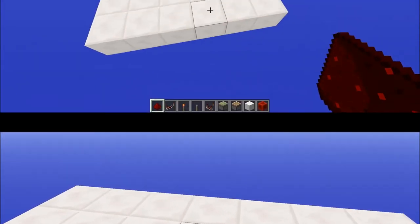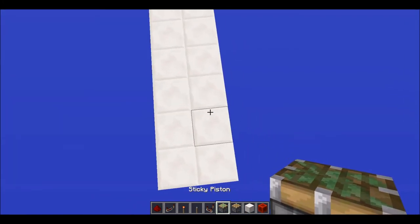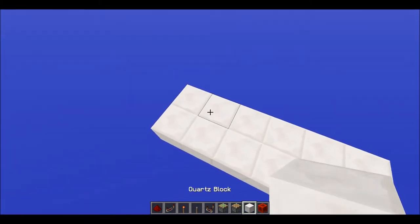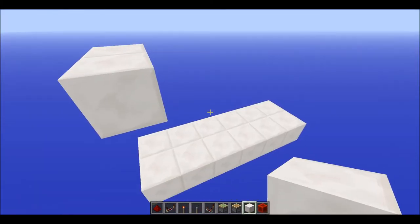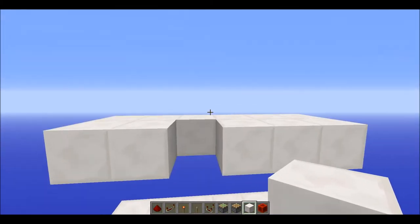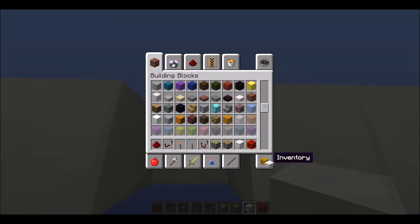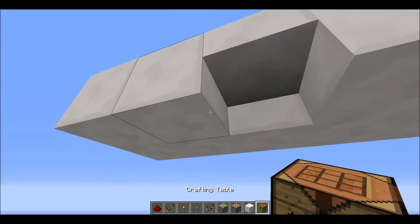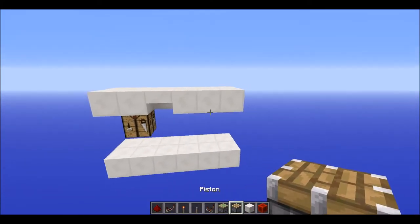First, you want a six by two area, and the floor level will be three blocks down. That's the level where your extender or crafting table will be popping out. Place a slab right there for now, and a crafting table right there — it should look something like that.